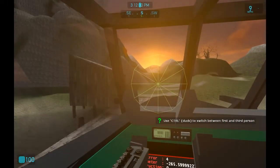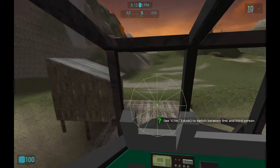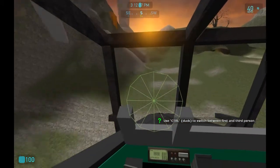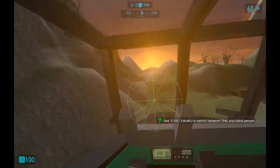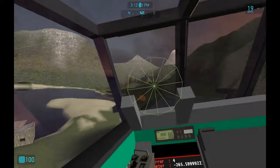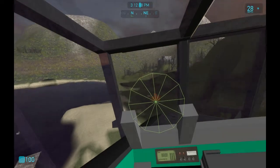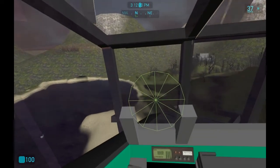So controls are: space is up, shift is down, W goes forward. You can hold W and space to kind of go up and forward and get more speed. It rolls and yaws at the exact same time, so as you can see it gets a nice, easy-to-control feeling. You'll get the hang of the controls really quick.